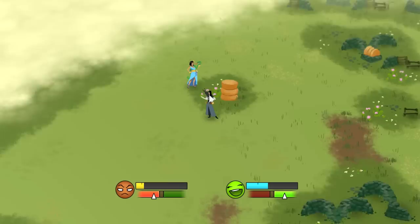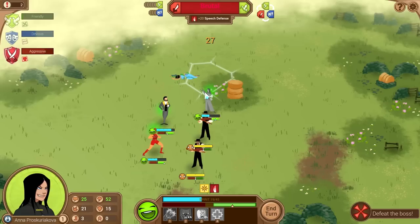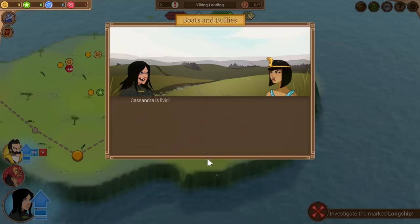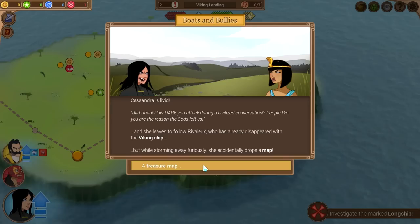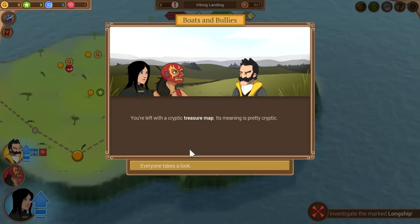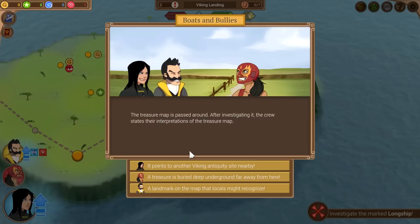I'm like, no, I don't want to go cheese shopping with you. Down goes the enemy — we shocked her into submission and got the aggressive victory. She thinks we're a brute. Cassandra is livid: 'Barbarian! How dare you attack during a civilized conversation!' She leaves to follow Rivolo who has already disappeared with the Viking ship, but while storming away furiously she accidentally drops a treasure map.